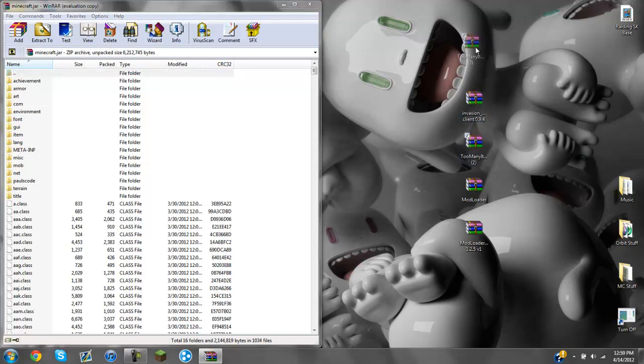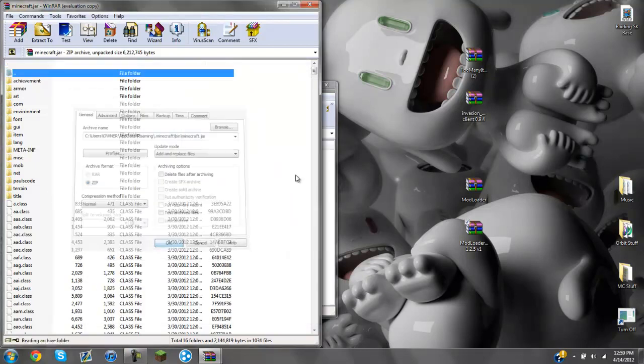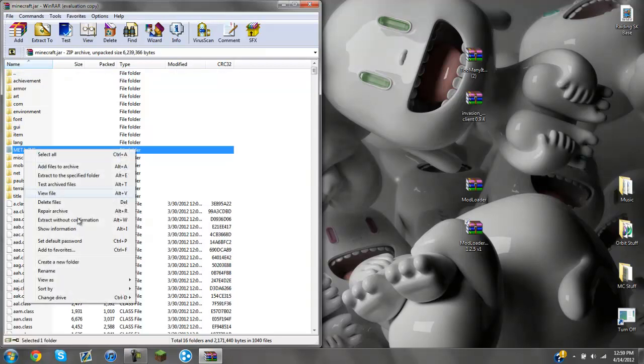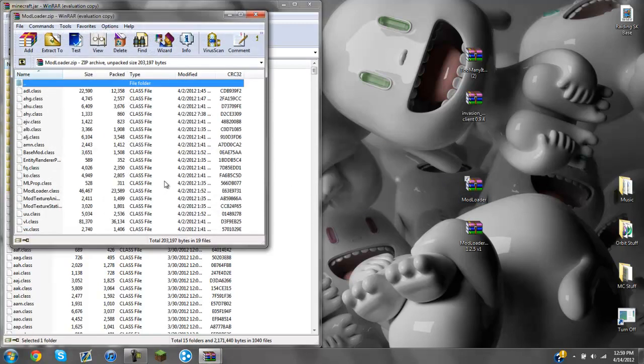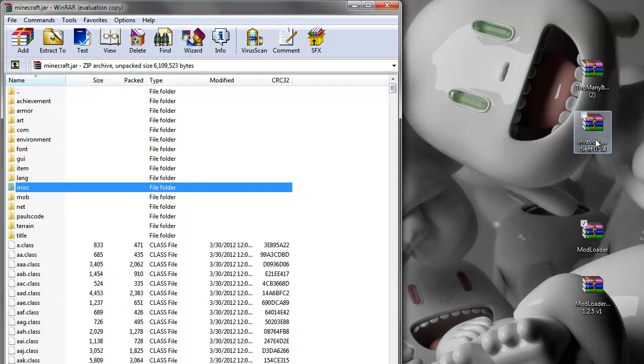I'm going to be installing Too Many Items with it also. First you're going to install ModloaderMP — close it out, drag and drop, press OK, exit out, then delete meta.inv. You have to do that or else it won't work. Then install Modloader, close that out, drag and drop, press OK.